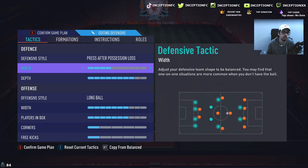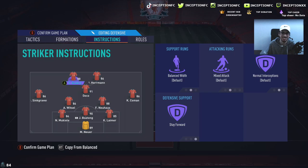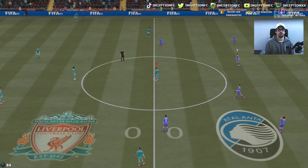Press after possession loss — yes sir. We're going to have Herman playing in the right striker position with my BB girl in the CAM position. Coman, Singraven. I think this should work out perfectly. Just got to put free roam on Deco because I like him on free roam. Paul's a beast, bro. Let's see how the Herman plays.